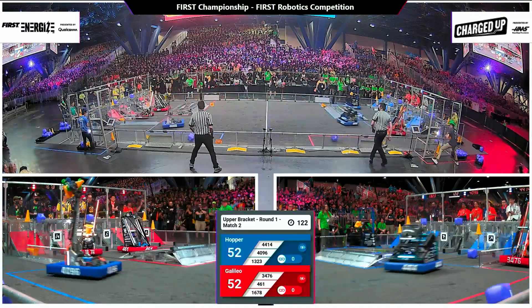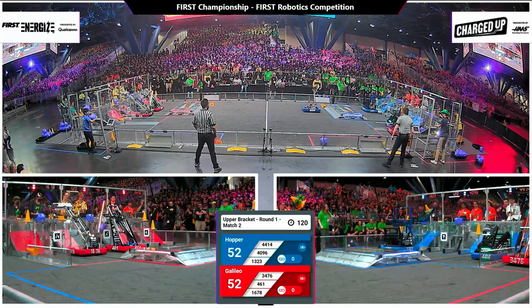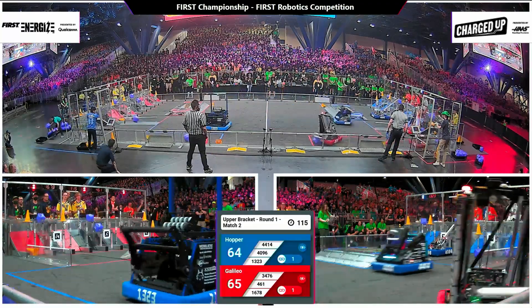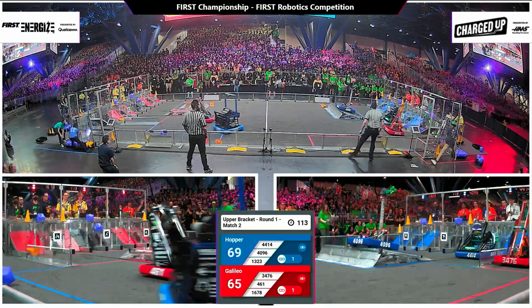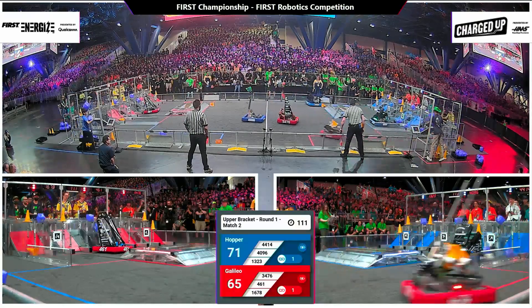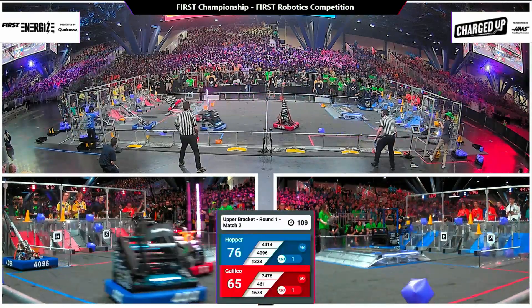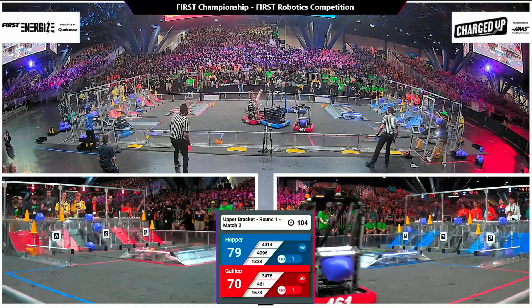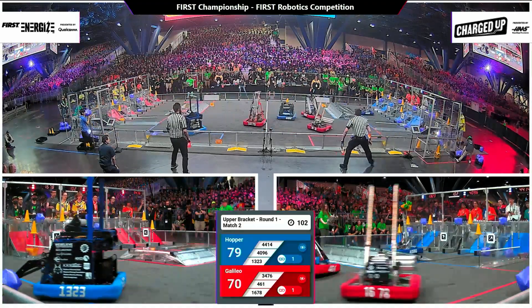Madtown 1323 here lining up in the blue alliance grid. They deliver a cone and finish off their first link. Red alliance matching it quickly. Code Orange now flying back across the field, playing a little defense in the center, making their way in between two blue alliance robots, holding them firm.